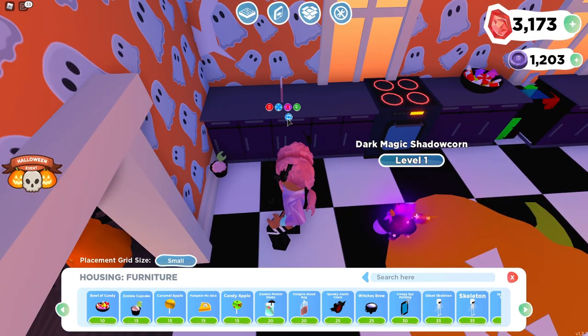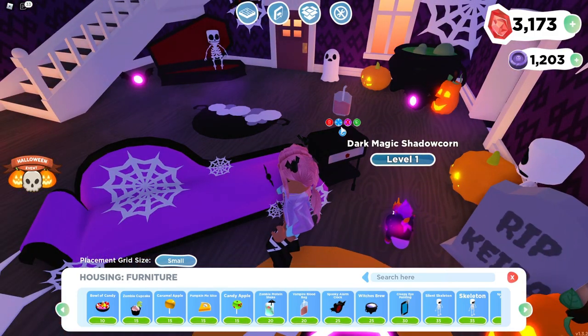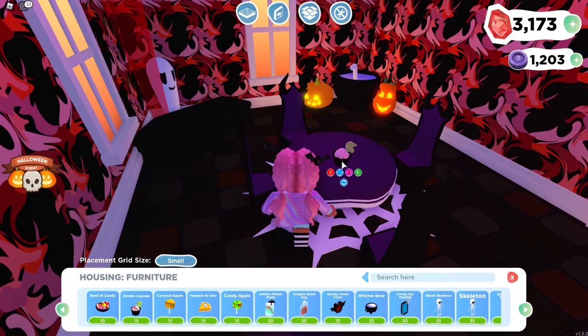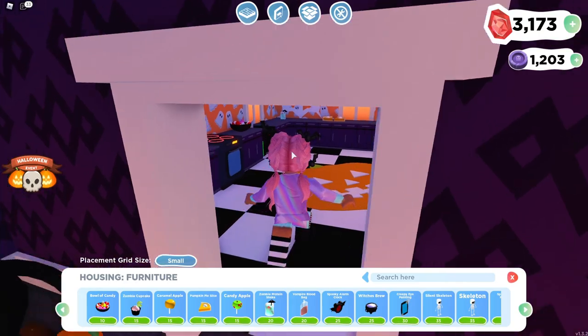I also ended up changing the color in here. Some things changed — these decorative items used to be huge and now they're tinier. Maybe they messed up the dimensions initially — because these things were huge — and now they've corrected it to be a little bit smaller. Look at my little floating blood bag! I think they made the dimensions too big before and now all the little food items are small.